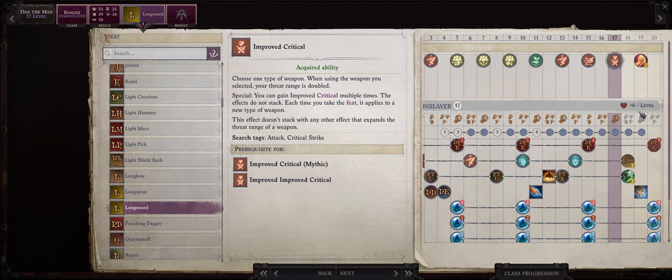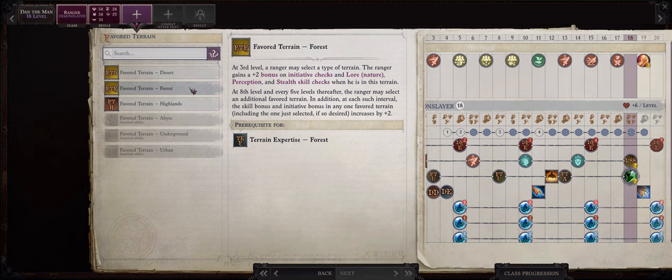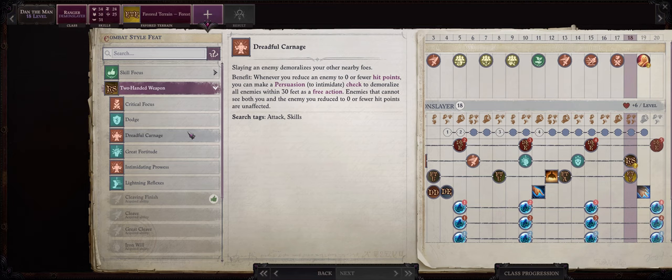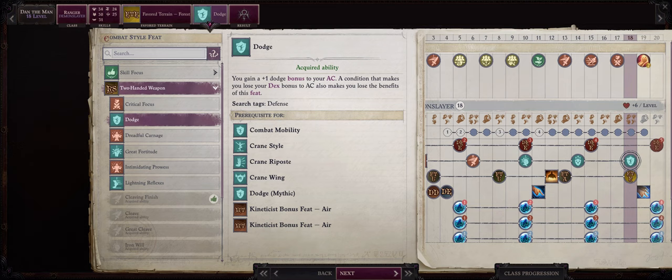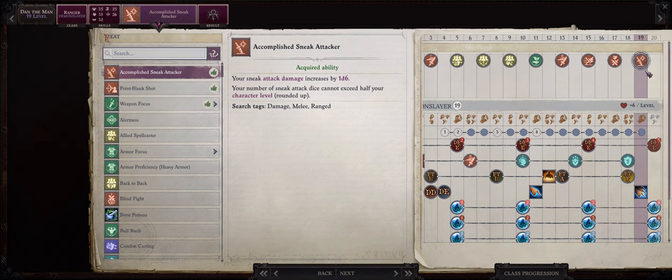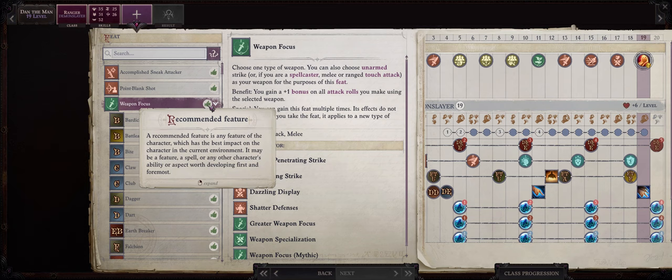Level 17 is when I would truly pick Improved Critical: Long Sword at last, because at this point we gain the very powerful Baler and Marilith forms and they both come equipped with long swords. For another favorite terrain at level 18 it doesn't really matter — I guess forest, but at this point we aren't really going anywhere outside of urban and the abyss. For our last two-handed combat feat I would pick Dodge just for more armor class. For level 19 I would go with Accomplished Sneak Attacker, as we can already get the buff format book giving an extra 1d6 sneak dice, or go with Weapon Focus: Long Sword to increase your attack bonus in Baler and Marilith form.